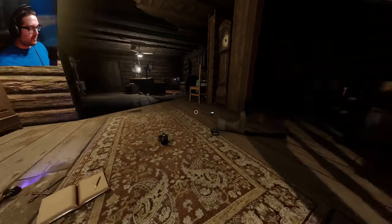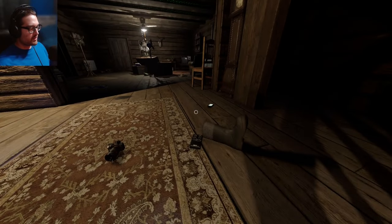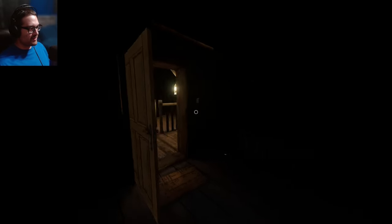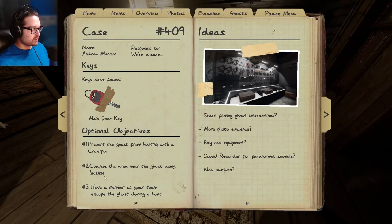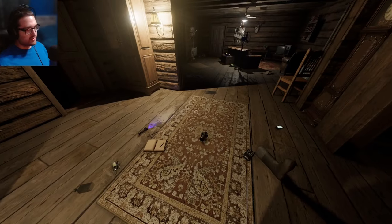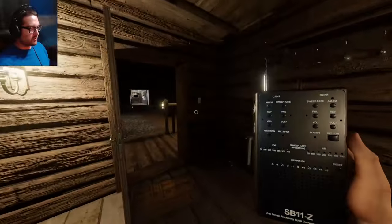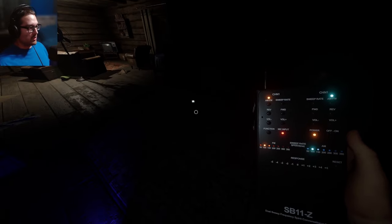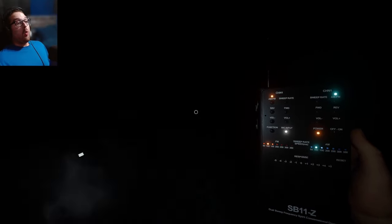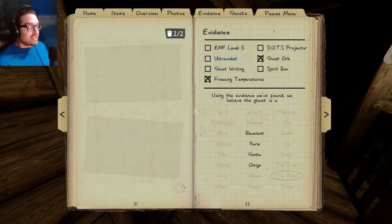It hasn't hunted me yet, and I don't think I'm going to use the monkey paw for anything — I need my sanity to be lowered. Now we're definitely getting into hunt range. Hopefully it'll use the crucifix first. What about those objectives? Cleanse, prevent, and then escape — really easy objectives. The other thing I wanted to do was check the spirit box: are you here? Are you friendly? You're right here. Are you here? Are you friendly? Are you close? Are you far? Are you away?